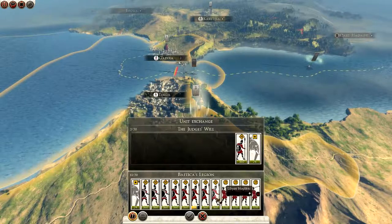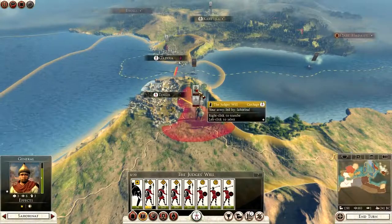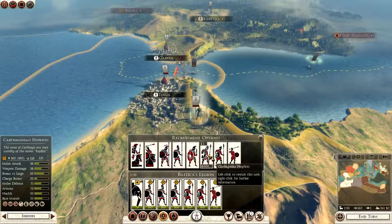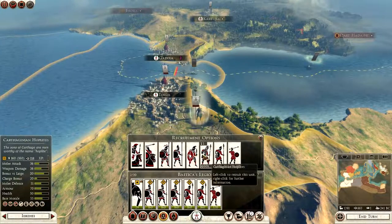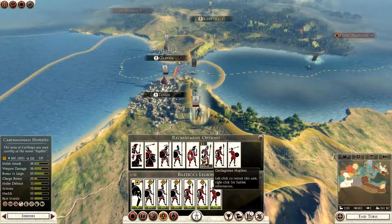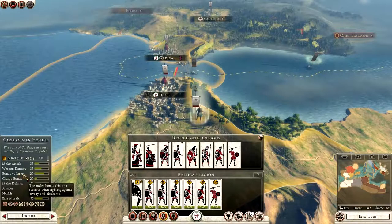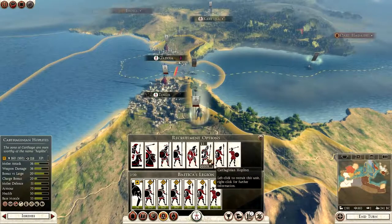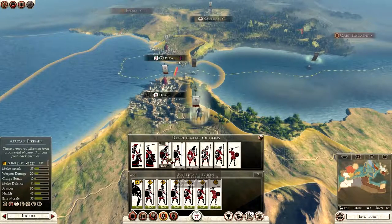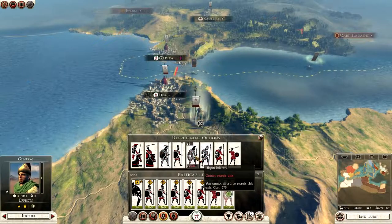We'll take three units there, plus three of them there — we go. This army now goes back to Tingis. This army is being built to crush things. Carthaginian Hoplitae vs Libyan Infantry: weapon attack is better on the Libyans, weapon damage is better on the Libyans, bonus versus large — elephants. The Hoplitae have the lowest upkeep. Levy Pikemen — I've got some of them though. African Pikemen are quite weak. I'm going to go with the Libyan Infantry — go for one of them.